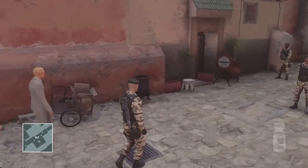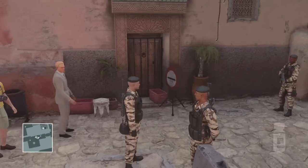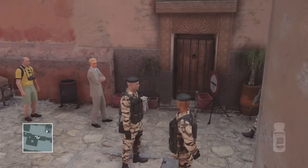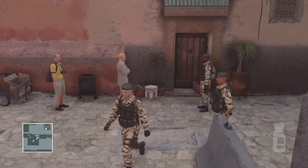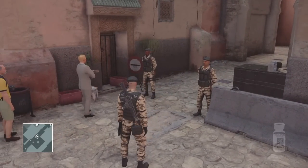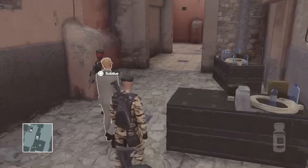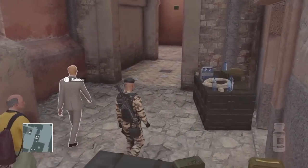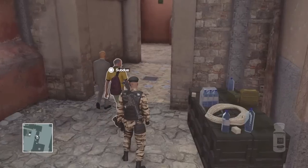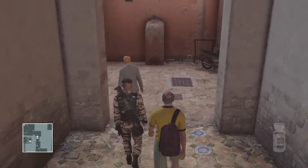We're almost there — we just need to get through this barricade past these people; they need to let us in. That guy is still following us, the tourist. He just needs to confirm that we're all right and we're good to go. This is the school — we're here now. All we need to do is wait for Strandberg to meet General Zayden outside the school, and then we're going to activate the machine guns and kill them both.